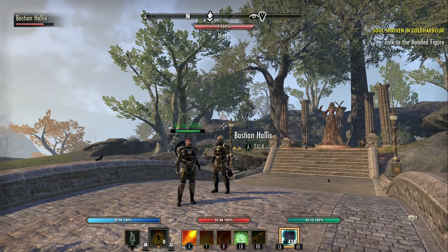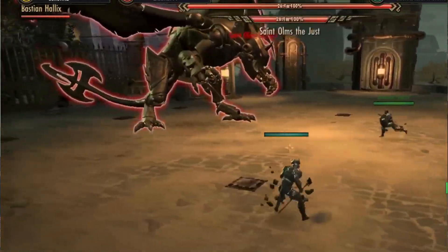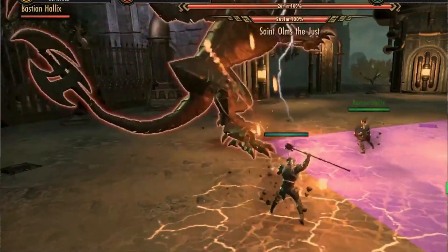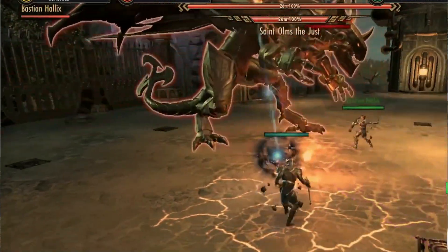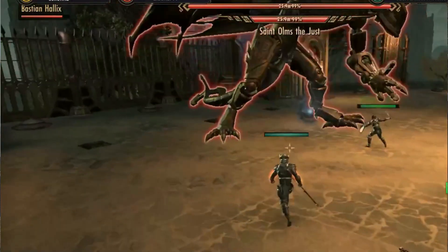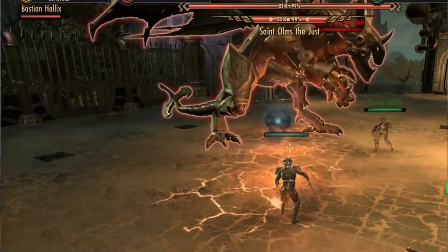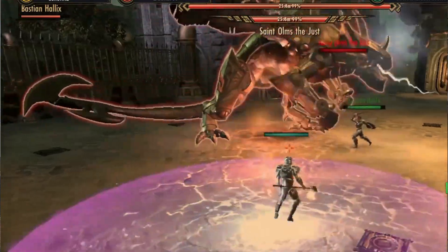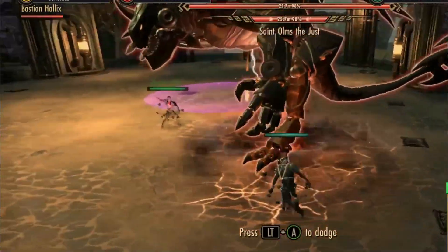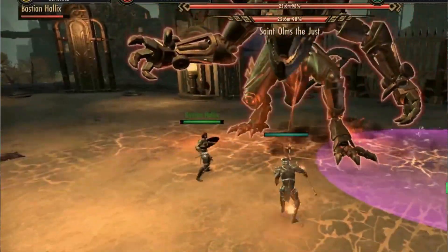Number three, we've got Companions. If you are a tank main who only really plays as a tank, grab yourself a Companion and get it set up as a damage dealer. This will make doing Overland and solo content a lot easier, as the Companion will be able to output some damage — around 7k DPS, maybe more, depending on how you set that up. Companions can only be picked up in the Blackwood area, so you'll need the Blackwood DLC to access them, and you'll have to level them up, level their skills, and farm gear.